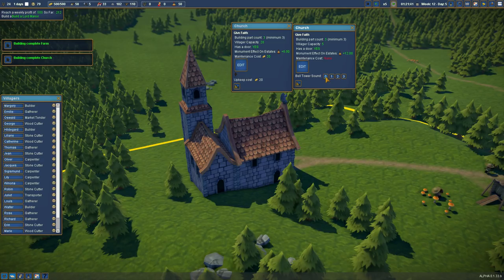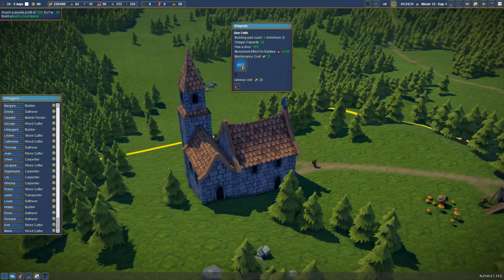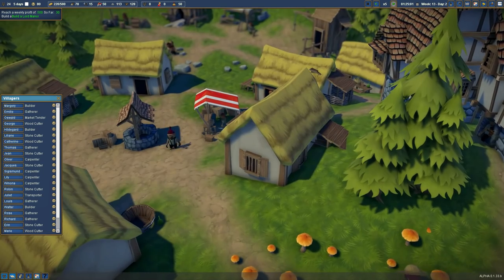Bell tower sound — let's have a listen. We've just suddenly spent a load of money again — 15 tools. Have we just bought a load of food? That's fine. Maybe what we should have done was edit the building and then add parts on. I think that's probably what we should have done — oh well, never mind. We've got 15 tools again.